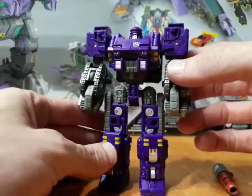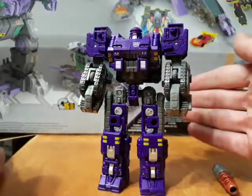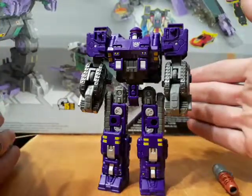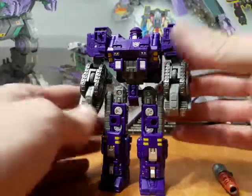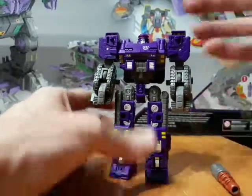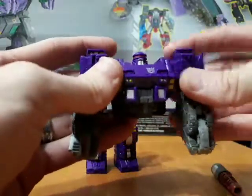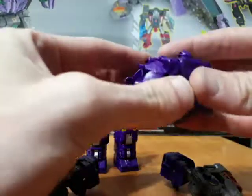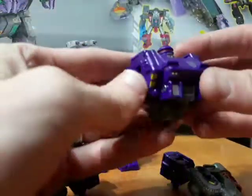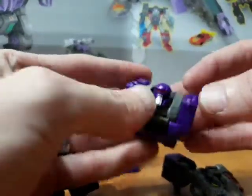I have the Hasbro version, so as far as I know he matches the Hasbro version — I don't know about the Takara version, you'll have to figure that one out on your own. Alright, let's get this guy transformed into tank mode. First thing we're going to do is cut him in half, take his arms off, and take this backpack piece off. Put that to the side for now, and fold the head all the way down.